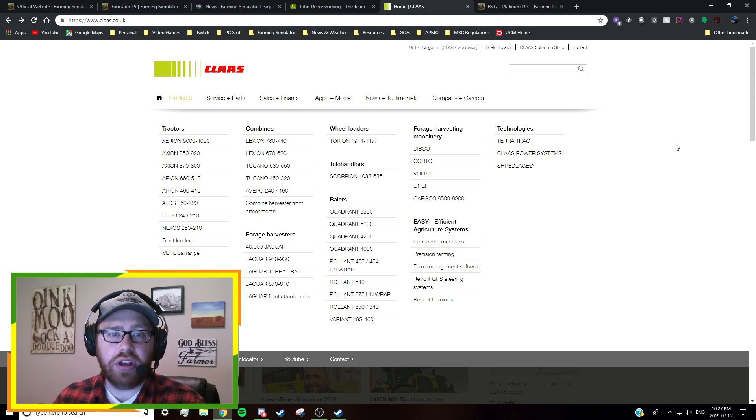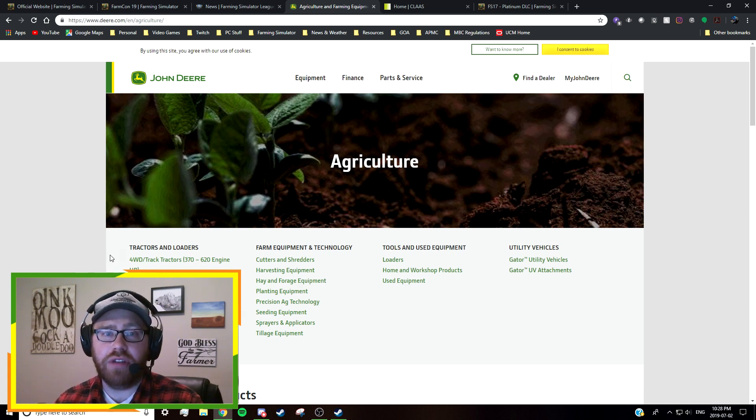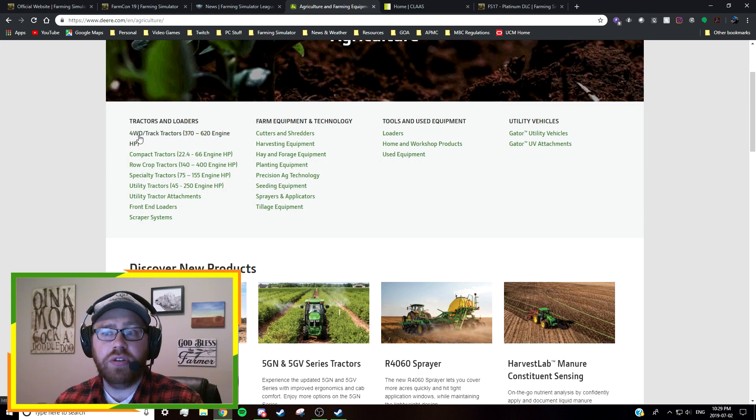Claas clearly has a great deal of equipment that could make for a substantial DLC, boosting your hay-making ability as well as general field work. And if we think about what John Deere could offer — we already have some tractors and combines, but John Deere has a lot more, including 4WD and track tractors like the 9R and 9RX, additional cutters and shredders, more combines, hay and forage equipment, planting equipment, seeding, sprayers, and applicators — none of which we currently have in the game.